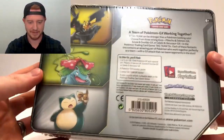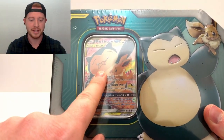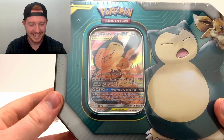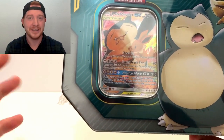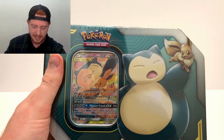I do have to show you guys something on the Snorlax and Eevee one - it throws me off and it kind of disturbed me when I first saw it. But if you look at the card right there in Snorlax's mouth, it looks a little bit like he's eating an Eevee. It could also be just other food, but it looks like the legs of an Eevee. That's an interesting team up! Okay, let's go ahead and open these up.